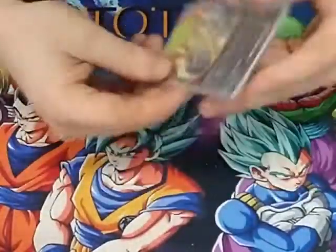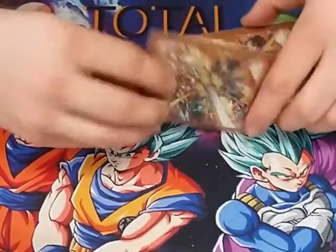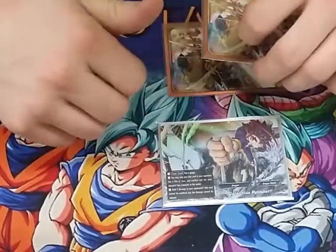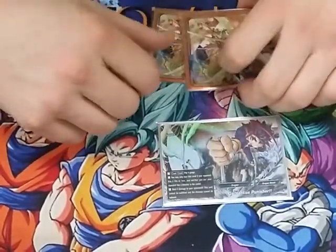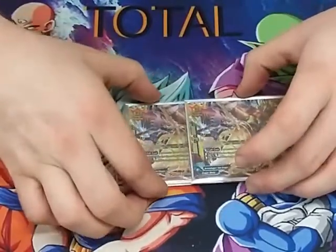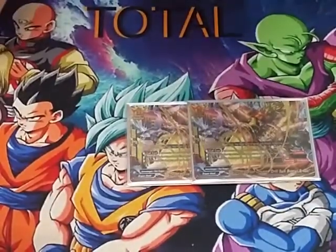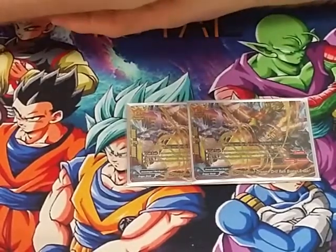Moving on to our impacts. We play one Gargantua Punisher — you guys know what this is. Pay four, your opponent has four or less life, no monster on center on either side, deal four damage, win the game.